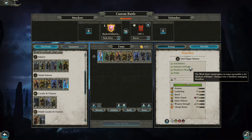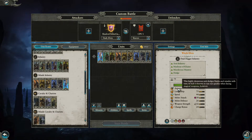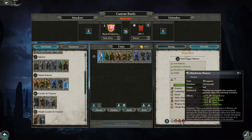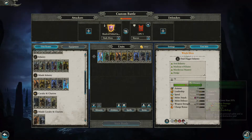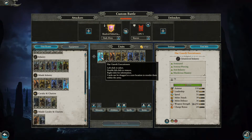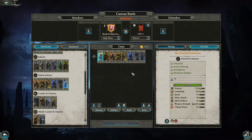Next we've got the Witch Elves at 800 gold to start. They're dual-dagger infantry with anti-infantry, Madness of Khaine, Murderous Mastery, and Dodge. The Madness of Khaine lets them rampage and lowers the enemy's melee defense by 10 percent and speed by 24 percent for 16 seconds. They also have Murderous Mastery — a more improved version of Murderous Prowess — a 20 percent physical resistance, and classic Frenzy. They cost between 30 and 40 gold per level, and 1098 at maximum.